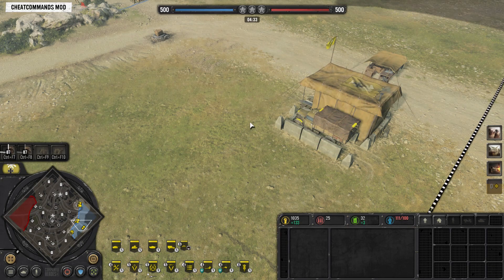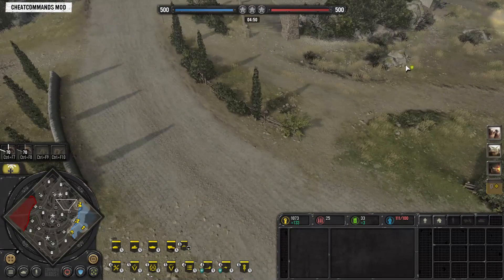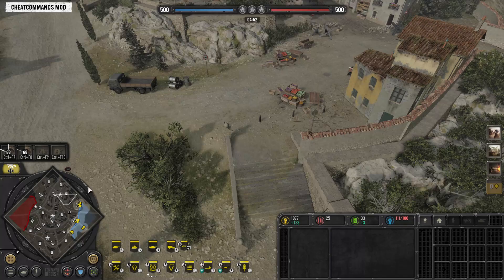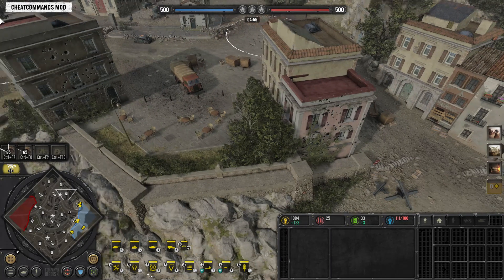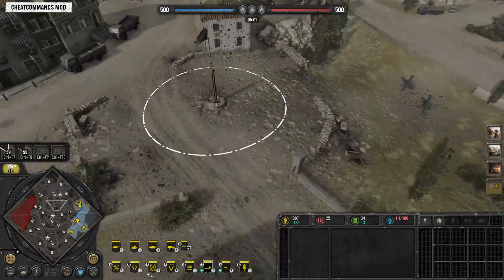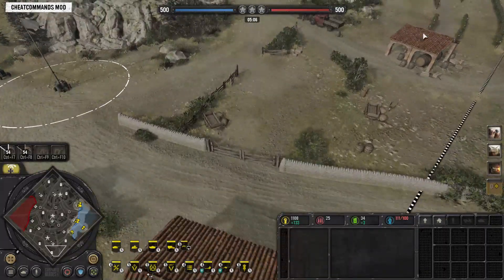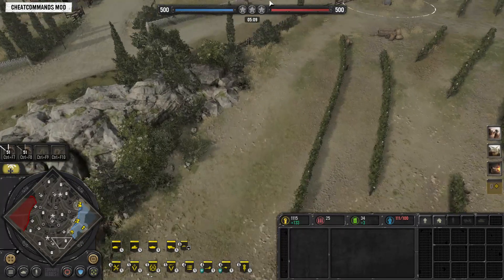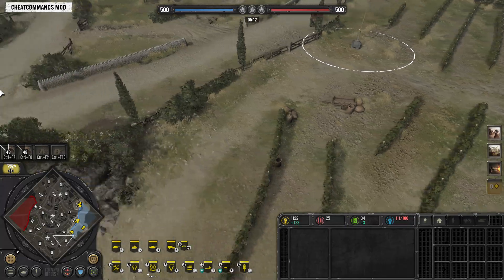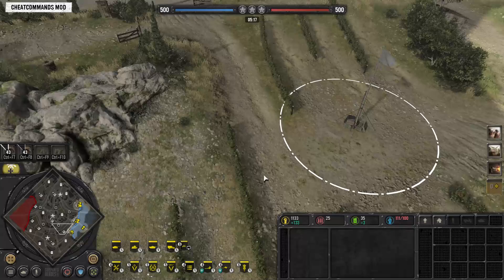Now, what most players do — and this is the worst thing that you can possibly do — is take their cursor and go to the edge of the screen to move the camera. Look how slow this is. Look how big the map is in the bottom left-hand corner. This square is indicating where my camera currently is. If I have to take my cursor all the way to the bottom to move down, look how long that takes to go across the map. It's extremely slow and it's not very intuitive.